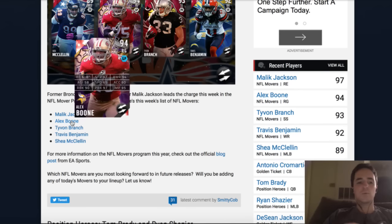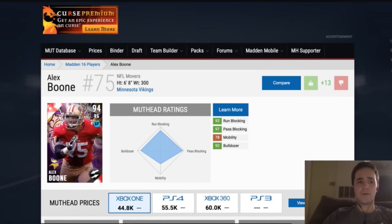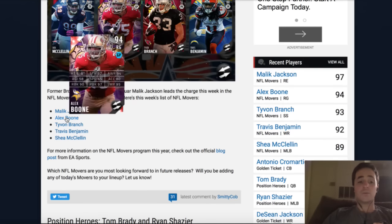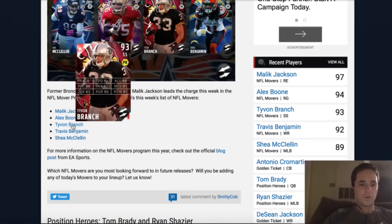Next up is Alex Boone. You see 97 strength, 97 pass block with 90 run block. Super, super slow — this guy's a pure pass blocker. He's 6'8". I didn't remember him being that big, but pretty solid, pretty good budget item potentially. He's only at $45,000 so far, which is pretty low to start out. So if you are a budget guy and you're in the 90s, this guy could be pretty legitimate for you at that right guard position.